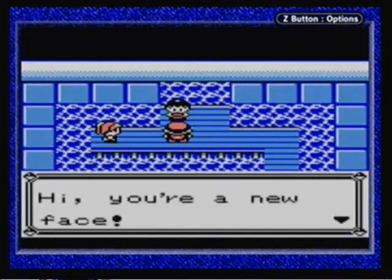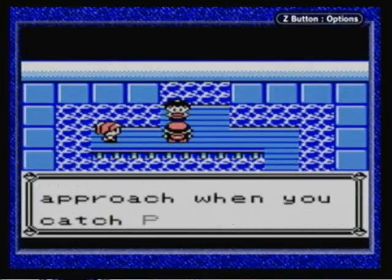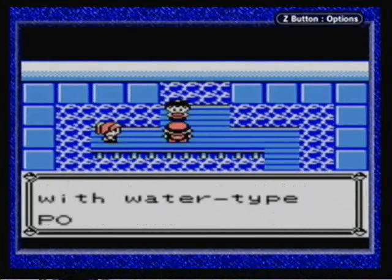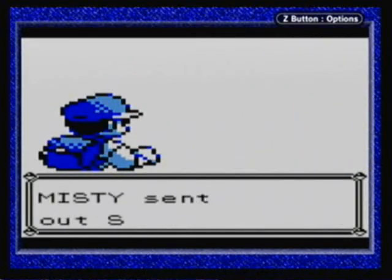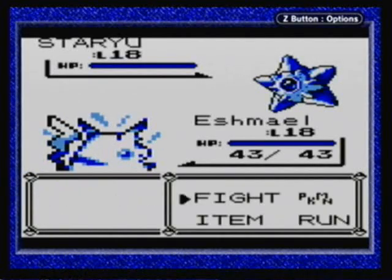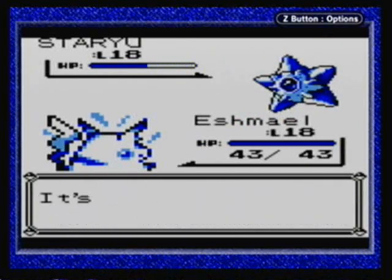Anyway, here we go, getting ready to fight the gym leader. I think everything's in order so let's go ahead and start. Hi, you're a new face. Trainers who want to turn pro have to have a policy about Pokemon. What is your approach when you catch Pokemon? My policy is an all-out offensive with Water-type Pokemon. Okay, so here we have Misty — we all know Misty from the anime. Our first Pokemon is a Staryu, level 18. Pikachu should be able to handle this just fine. I thought about paralyzing it, but no, I think I'll just do normal attacks — I'll see how much this does first.